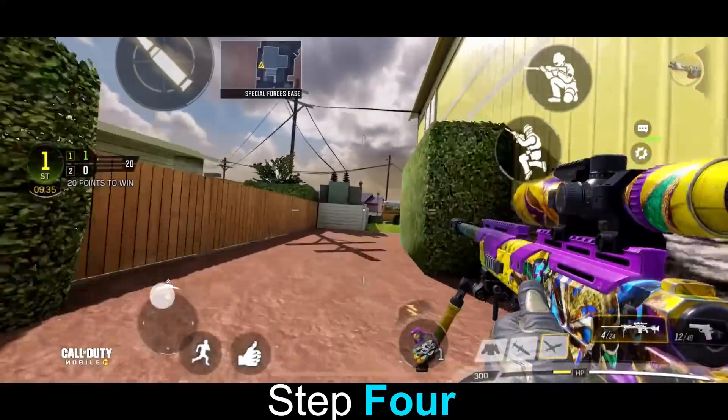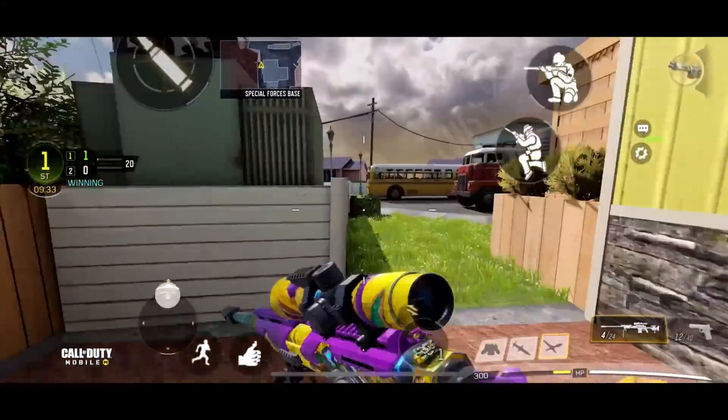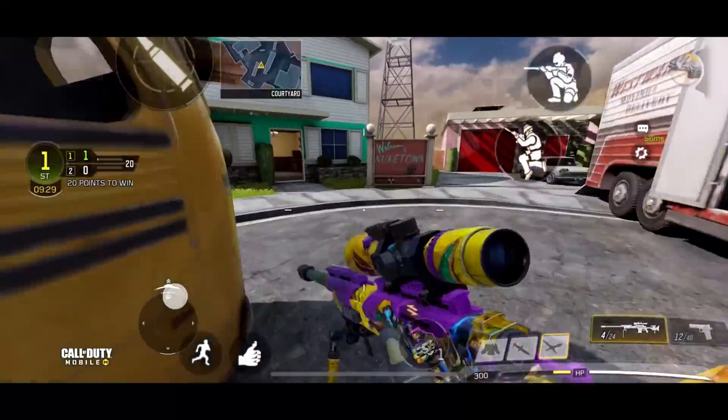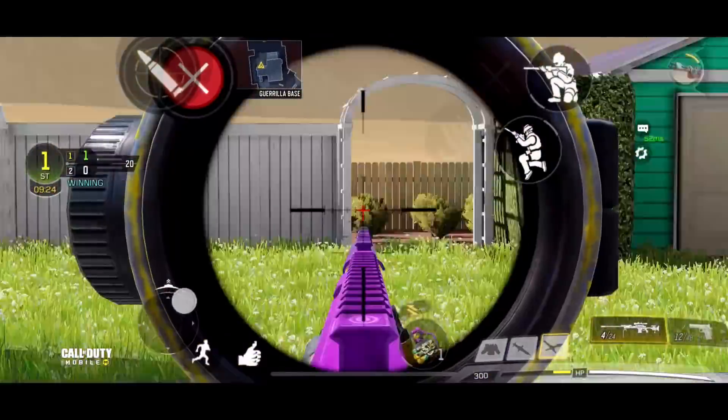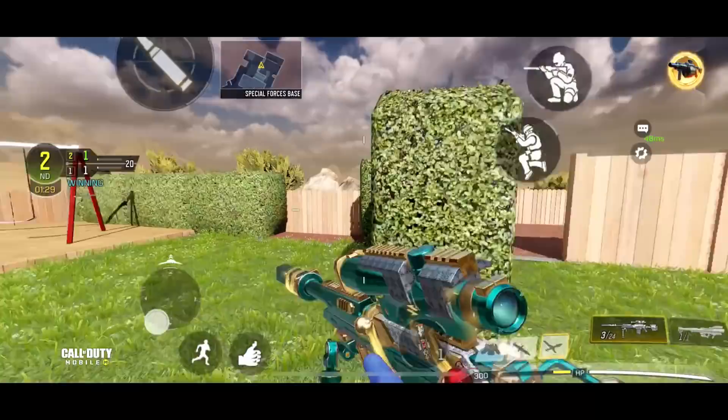Step number four is double jumps and double slides — basically like step two, you just need to slide, jump, and do that again. The more you do it, the better you get. It all comes down to timing your jumping and sliding.